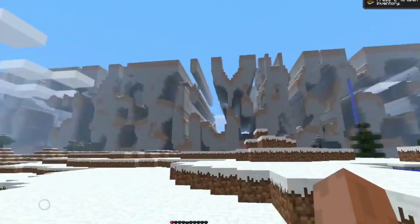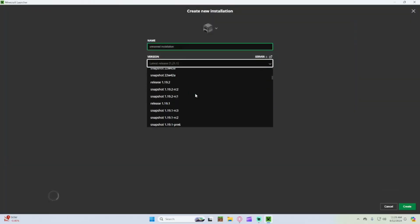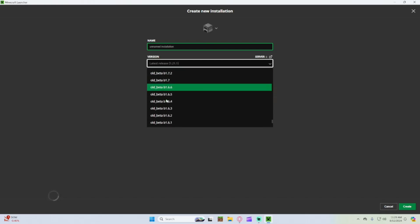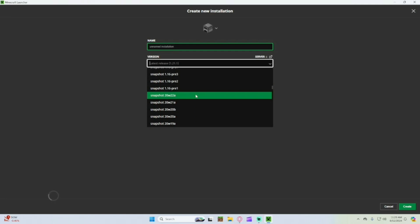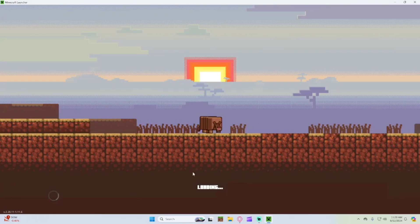I've never got to experience the Far Lands because I haven't played back then. So I went to the launcher and put the version back on Beta 1.7.3, went to the Far Lands, and then upgraded it back up to 1.12 — the last version where the Far Lands could be there.